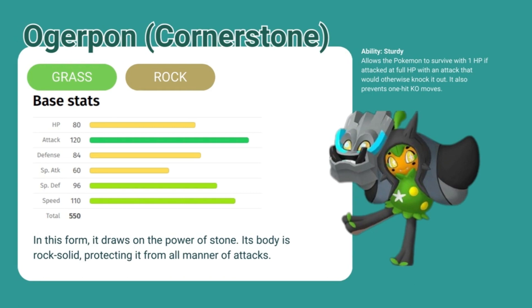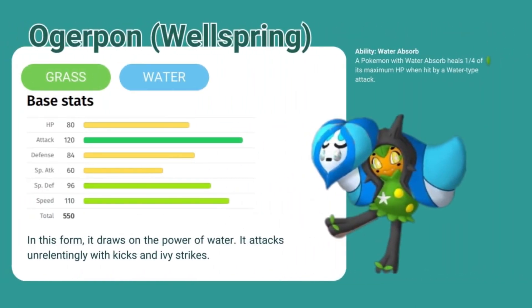Next is the Ogre Pond Wellspring mask. The Wellspring mask gives it the grass water typing. In this form, it draws on the power of water. It attacks unrelentingly with kicks and ivy strikes. It has the ability Water Absorb — a Pokemon with Water Absorb heals a quarter of its maximum HP when hit by a water type attack.